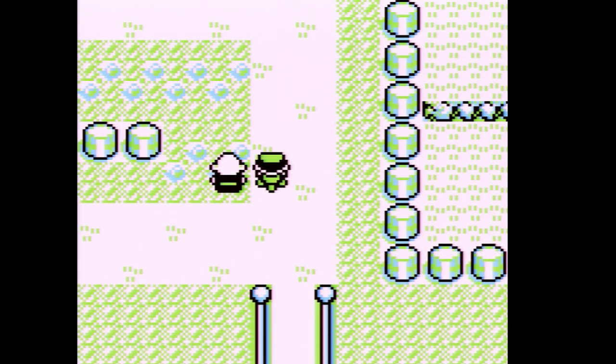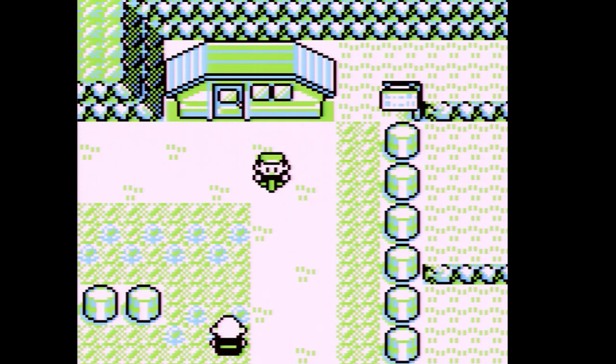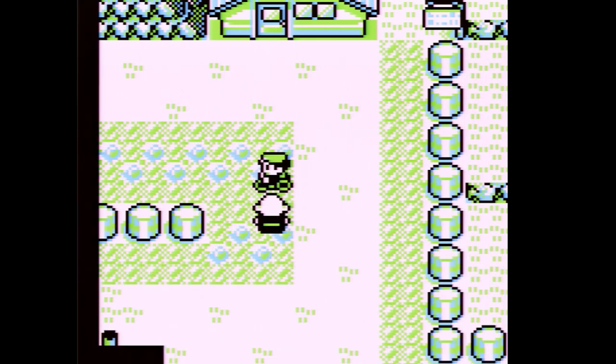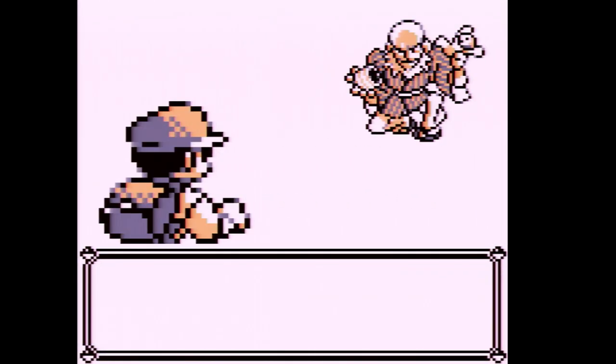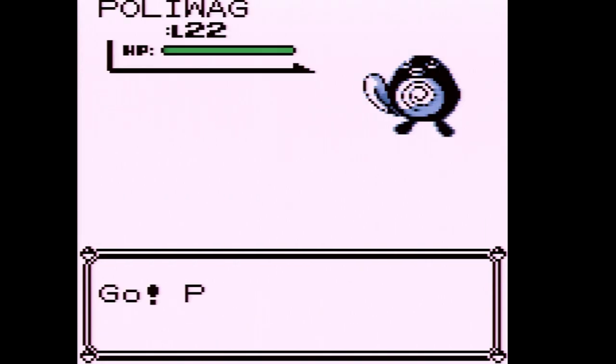This trainer right here is another way to do the Mew Glitch. You go down from up here, then pause and fly back — this trainer is basically another way to do the Mew Glitch if you didn't do it earlier. This trainer has a Poliwag, so it's a new Pokemon. Let's fight him and get Peach another level.